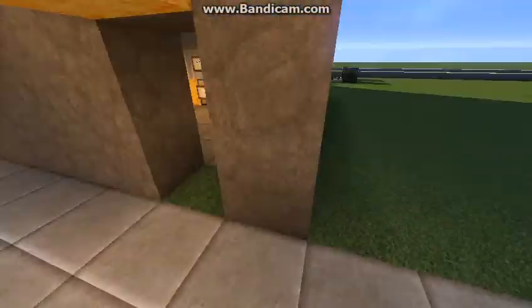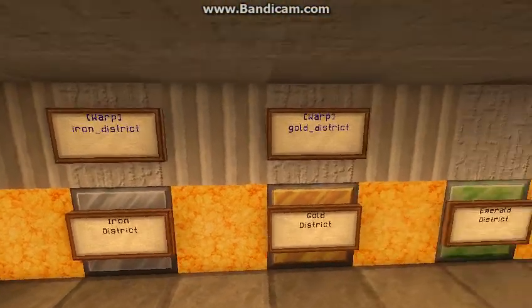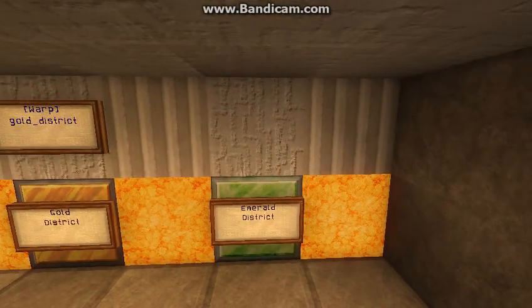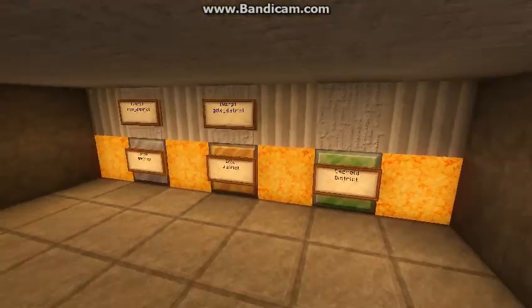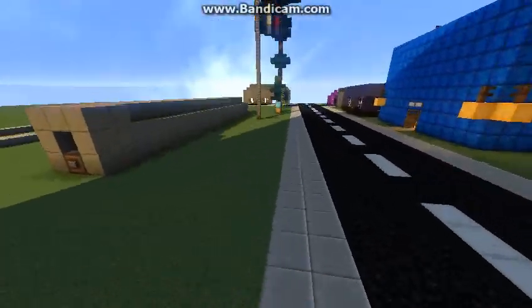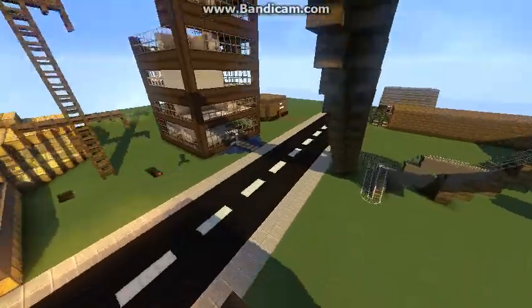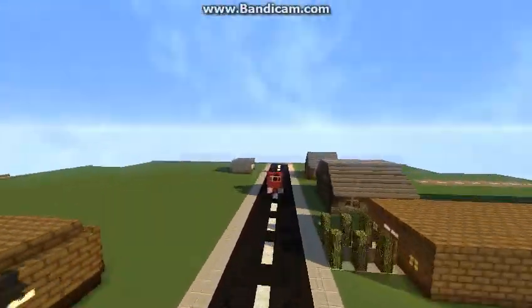We got the iron district, the gold district, and the emerald district — which we don't have a warp for — which is basically gonna be three more plots that we're gonna build on. This is basically the main plot, and then we'll have specific things — we'll have way more than this.